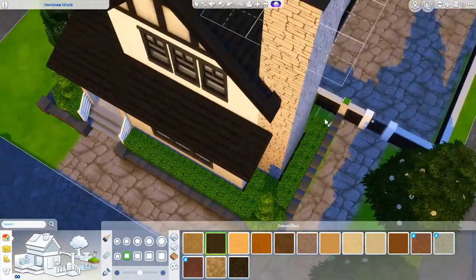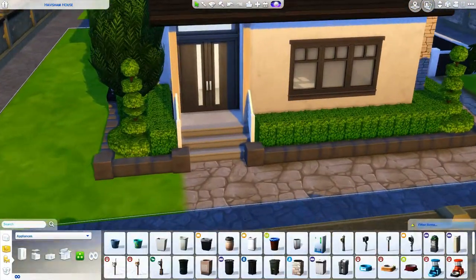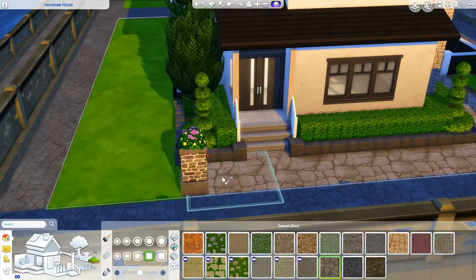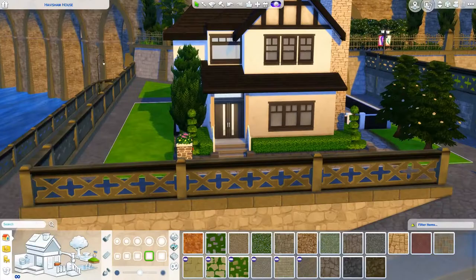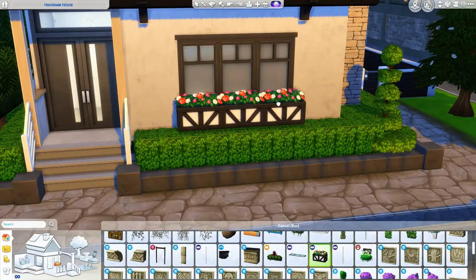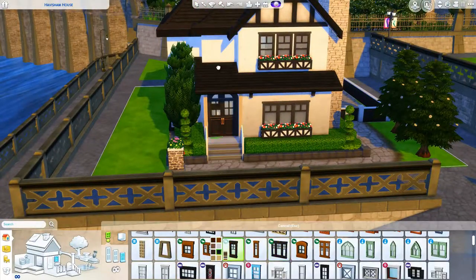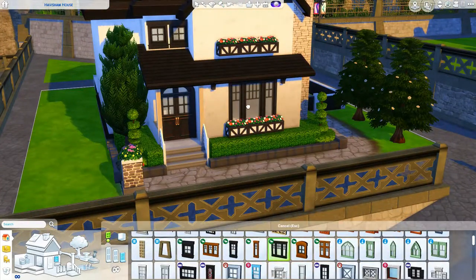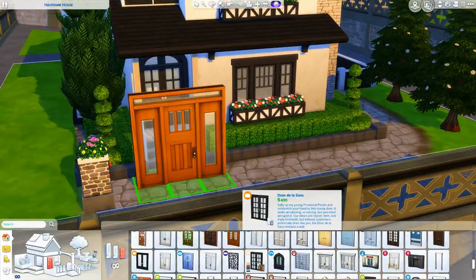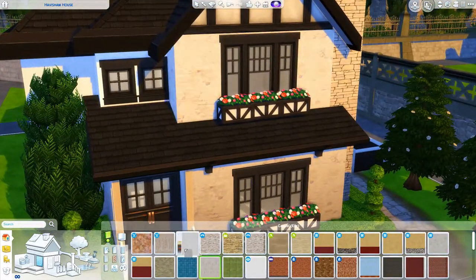As far as the sim I imagine living in this house — I only imagine one sim living here. When I started furnishing it, I didn't imagine a family or a kid. It is two bedrooms though, so you have an extra room for a small family — this could even be a house for a newlywed couple. I imagine a female sim living here alone, maybe in the social media career. She has a nice desk upstairs in her bedroom.